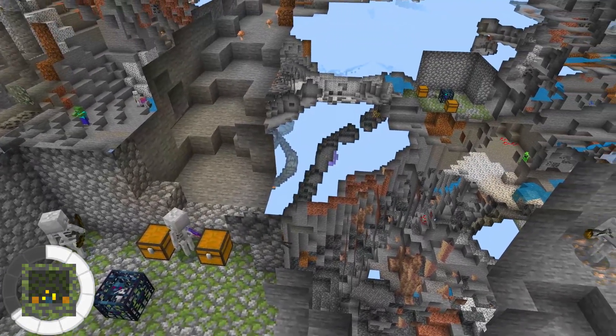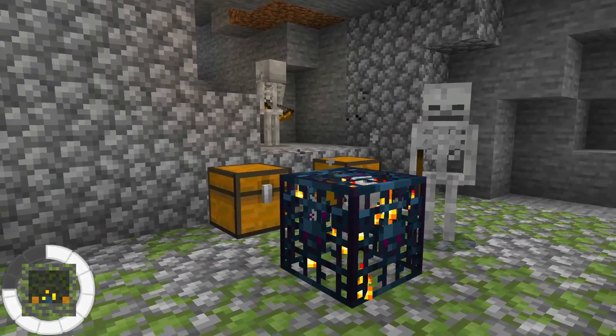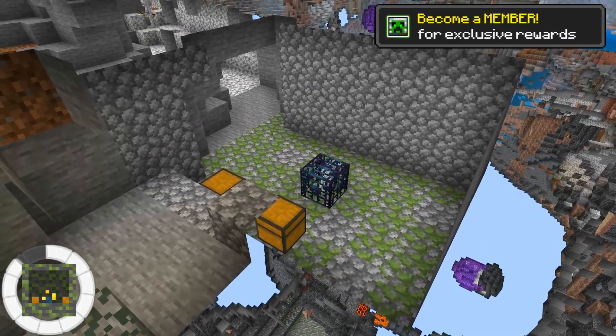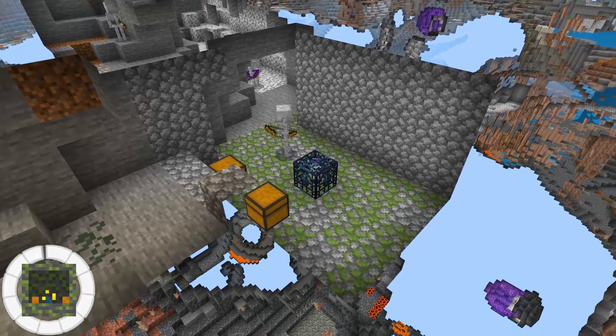There is also another dungeon not too far from this one, which means they are both within spawning range of each other, allowing you to create a double spawner mob farm in one area. Creating a double spawner mob farm here would be a very easy way to get lots of XP and mob drops since both dungeons are so close together.